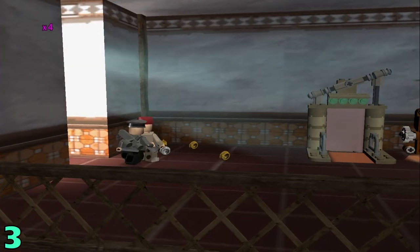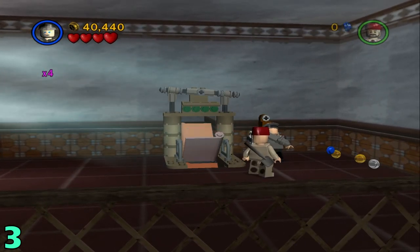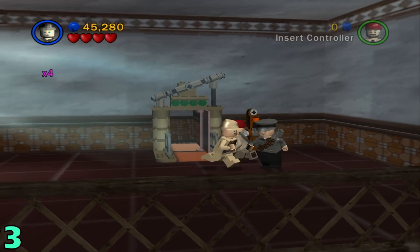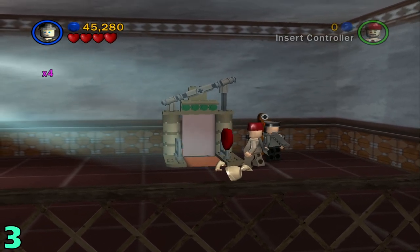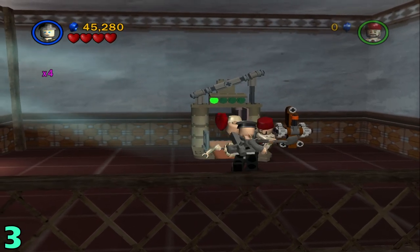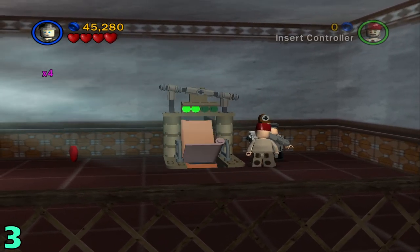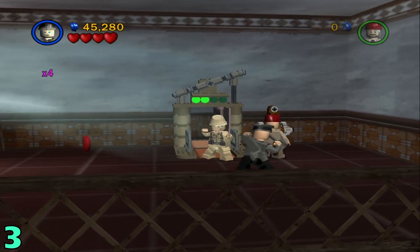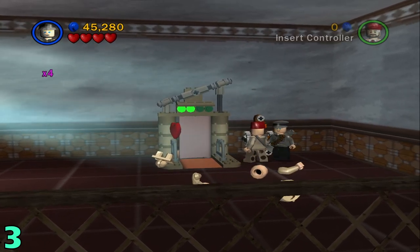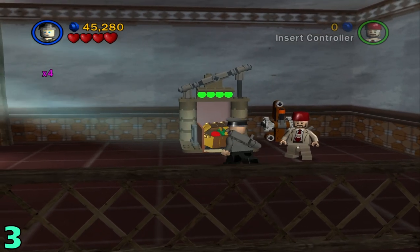Come over to this little window thing and knock on it. Once he opens the door, just head right on in. Come over to this lever — you're going to see three green lights on top of this little contraption. You're going to want to light up all four of those before the artifact comes out. It's just going to keep sending out little enemies that you have to defeat. Once it hits four, it should release the artifact.